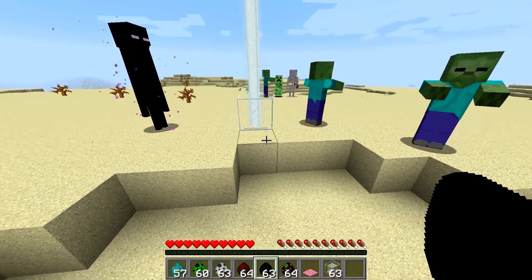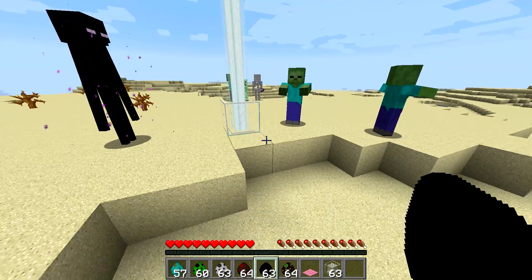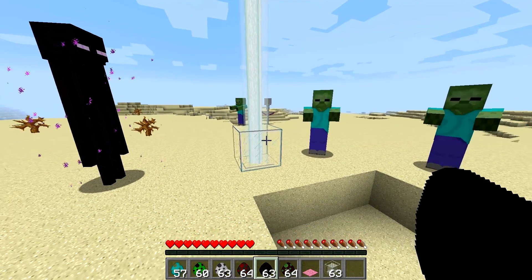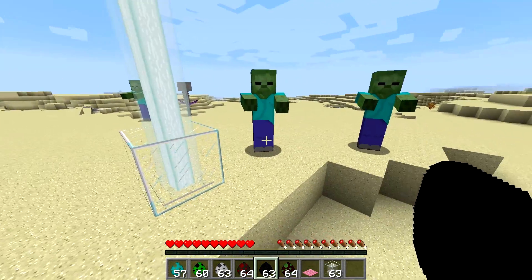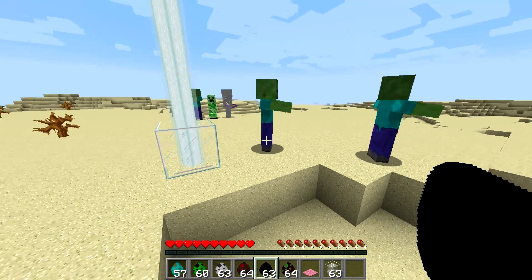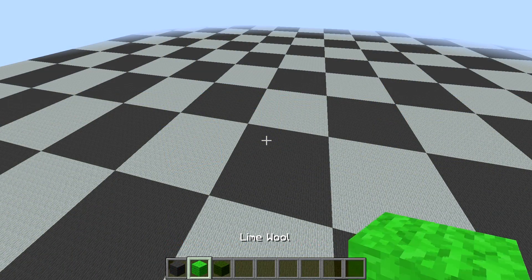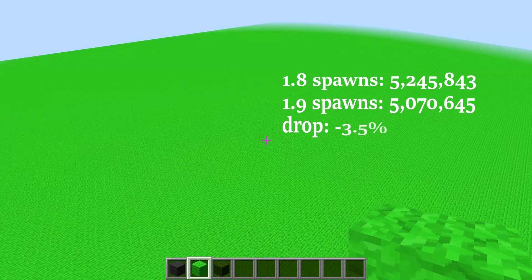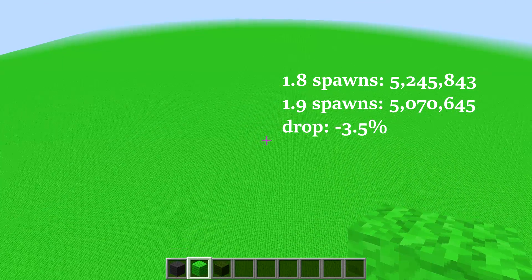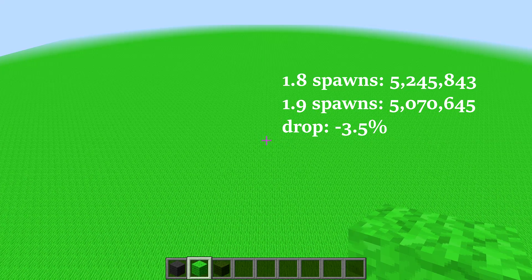In many situations where lots of places around the spawn point are good for spawning, it is probably going to find all four. Let's check what happens if we simulate the spawning algorithm in a perfectly flat area with all spaces available for spawning, for both 1.8 and 1.9 algorithms. Since the algorithm cannot fail in any of these locations, the 7.5 attempts are sufficient to spawn the maximum of four mobs, and we can notice a decline in spawn rates of only 3%, due to an extremely slim chance of spawning three packs of only one mob each.